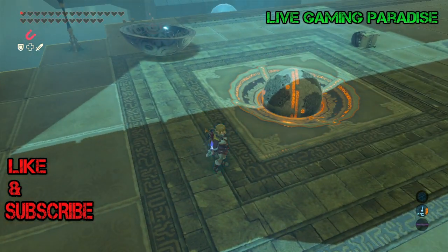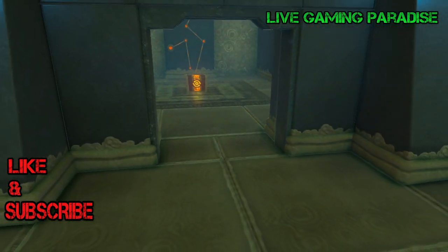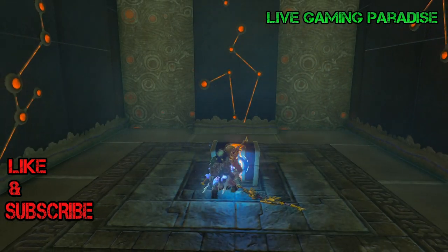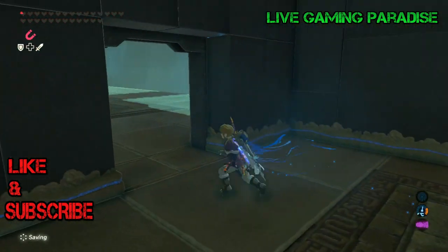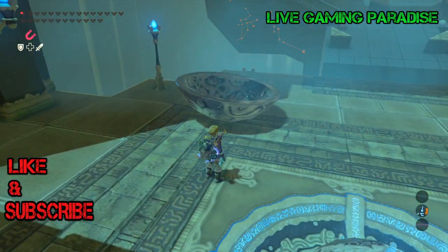Once you put this first large ball in here, the bars on the right go up and then you've got another chest in here. The first one was the bombs; this one is a bow — so pick up the Falcon Bow. Now it's time to get the little one in order to open the platform where the monk is, so you can collect your orb.